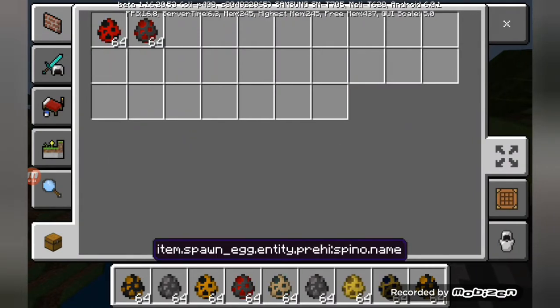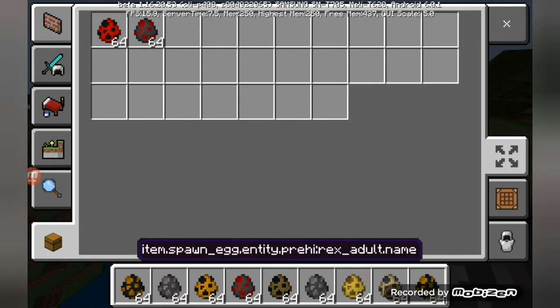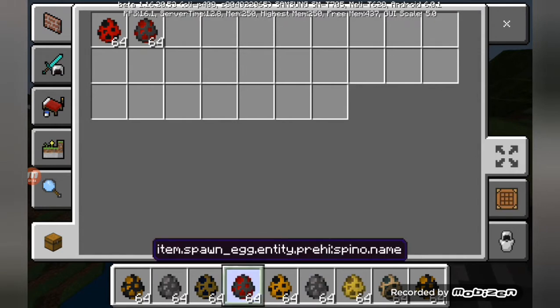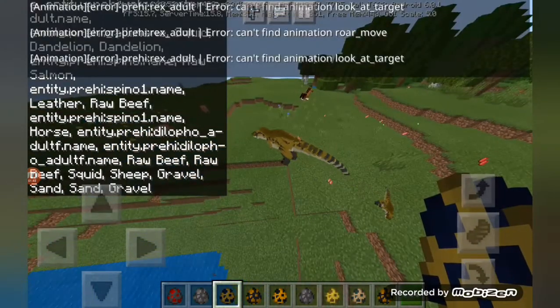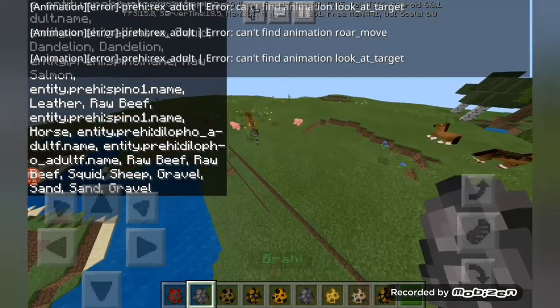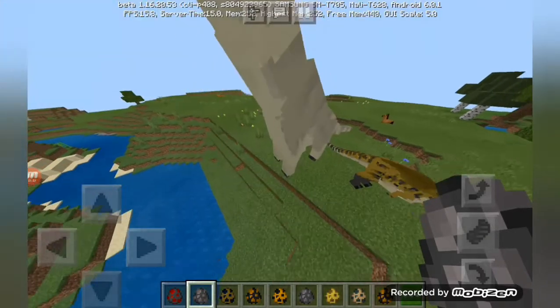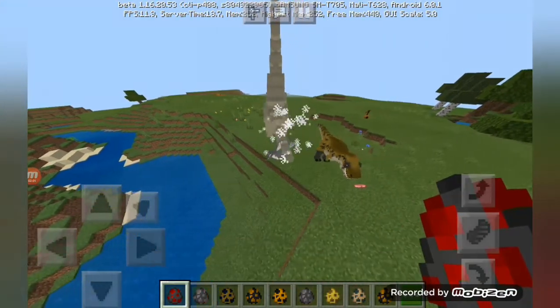Let's get a T-Rex, a Brachiosaurus, and a Spinosaurus. So this is the baby T-Rex and it will attack. It starts to run really fast. It's a Spinosaurus and it gets more haunted. When I'm getting a Brachiosaurus, it gets more long — a long time — and it will Spinosaurus.